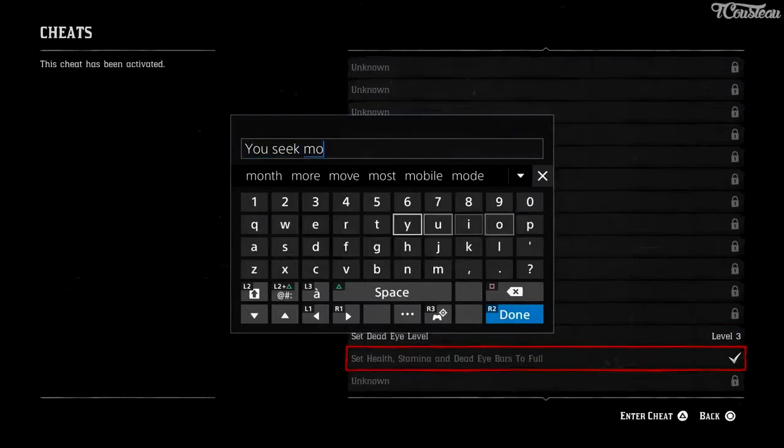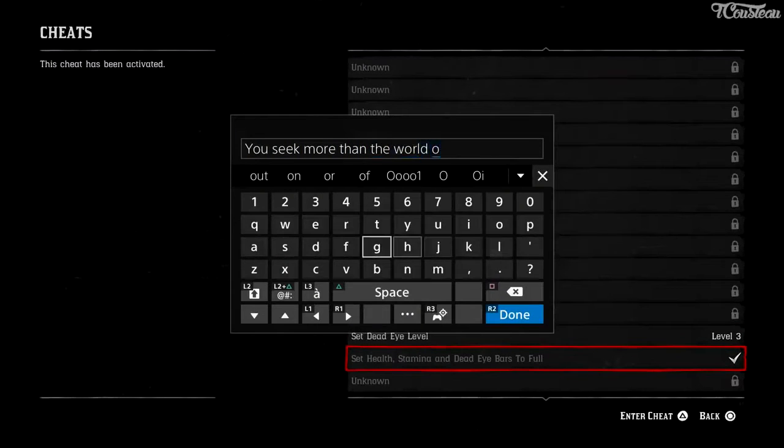"You Seek More Than The World Offers" refills and fortifies all your bars. It needs a newspaper, but it's not clear as to which one yet.